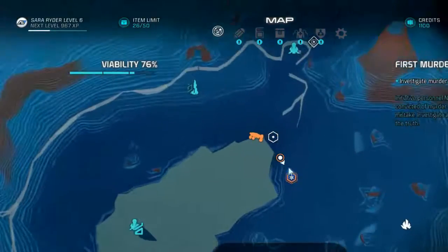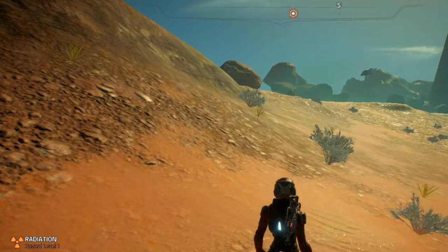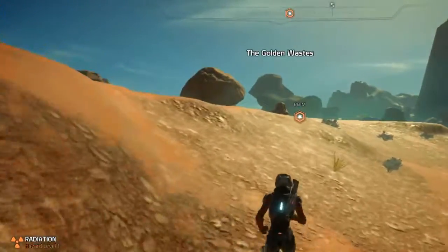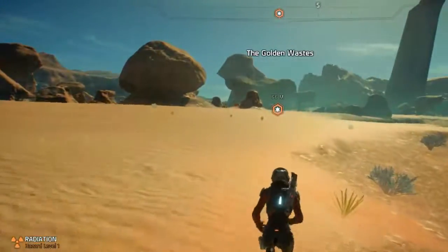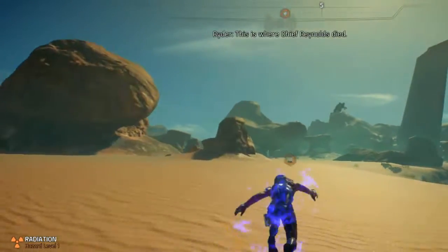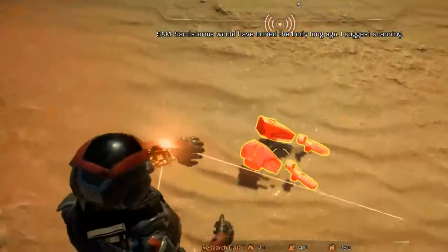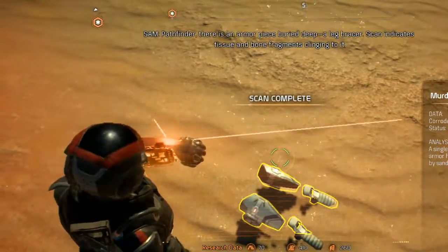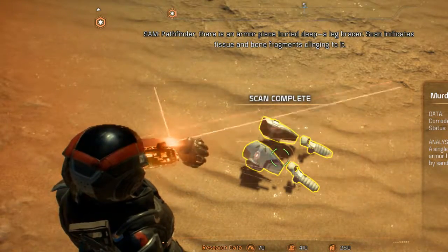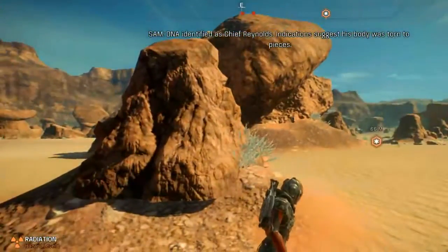How far out is it? We're right here. I got a Kett dropship in the distance. This is where Chief Reynolds died — sandstorms would have buried the body long ago, I suggest scanning. Pathfinder, there is an armor piece buried deep — a leg bracer. Scan indicates tissue and bone fragments clinging to it. DNA identified as Chief Reynolds. Indications suggest his body was torn to pieces.